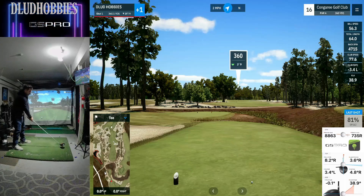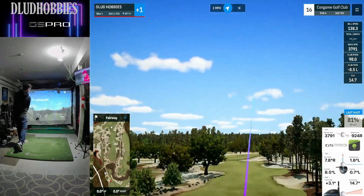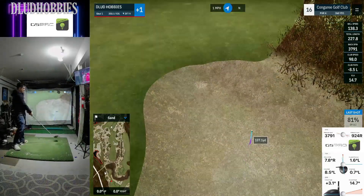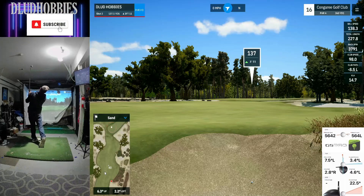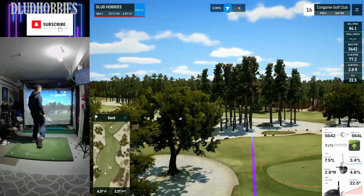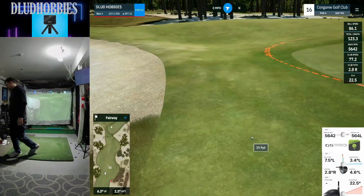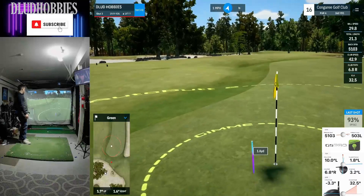Sixteenth hole upcoming, a par four — a 360-yard venture. And a slice. Not going to make it to the green — it's going to be a bunker shot from about 140. Turn the face over and hold it left, hitting back towards the hole 20 yards, trying to save par. And it does hold up in the circle.